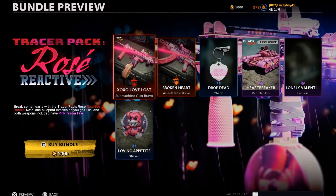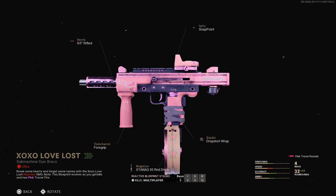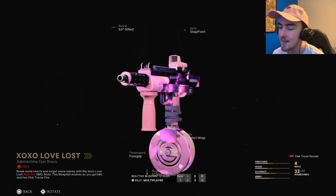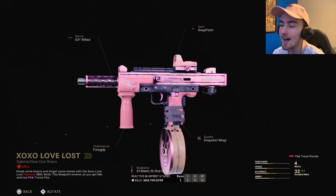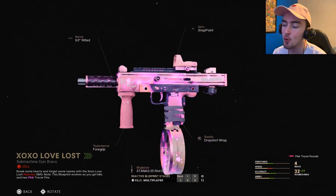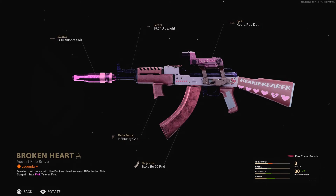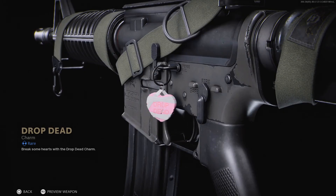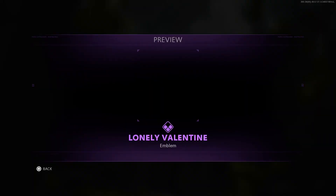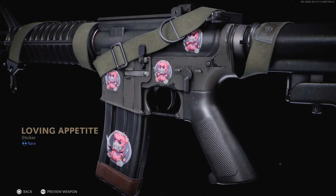It seems like Call of Duty did give us this new Tracer Pack — Tracer Pack Rose Reactive — that does actually include Pink Tracer Fire. We do get this Exo Love Lost SMG that is reactive, as you guys can see it changing right there, and it also has Pink Tracer rounds. This is going to be one of the coolest looking reactive camos I've seen. The fact that it just gets more and more colorful, has more and more hearts, just looks insane. It seems like something they'd release for Valentine's Day, but Valentine's Day is long gone. The bundle also comes with this Broken Heart Assault Rifle, which also has Pink Tracer rounds, the Drop Dead Charm, the Heartbreaker Vehicle Skin, the Lonely Valentine Emblem, which isn't even loading in properly right here in the bundle, and finally the Loving Appetite Sticker.